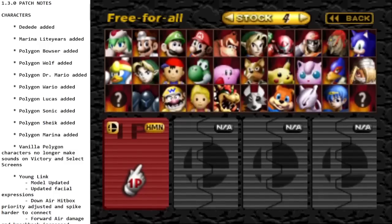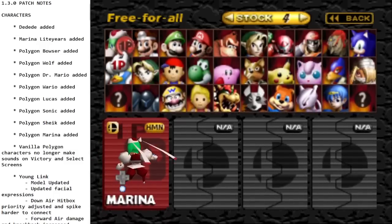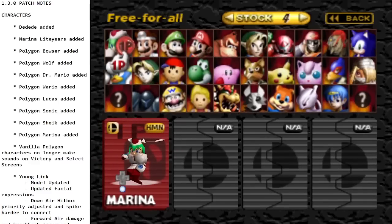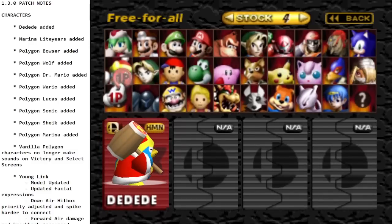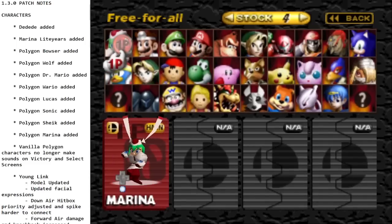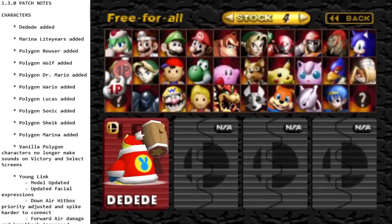First of all, we have new characters — more than one. Marina Lightyear from Mischief Makers was added, and then King Dedede from the Kirby franchise was also added. We'll go over both of those characters in depth.